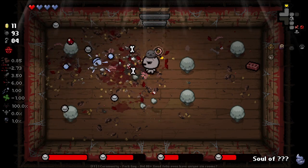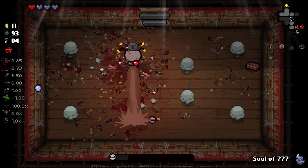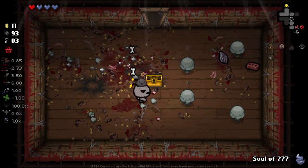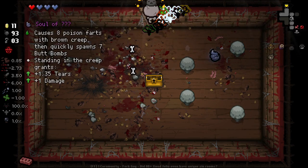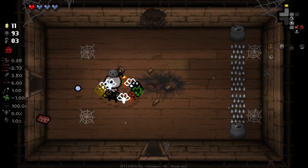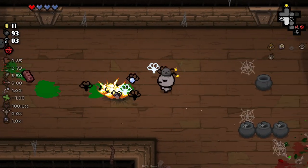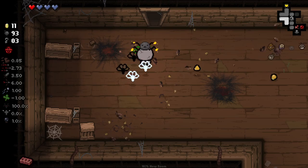You've got to stand very particularly. We got ourselves an item chest that unfortunately was just a troll bomb — sometimes that can happen. Soul of Apollyon is what it is. There's a mod that makes it say 'Soulian of Apollyon' — I found that pretty funny. I was hoping we could keep the bomb flies for the boss fight, but it's never that easy, is it?